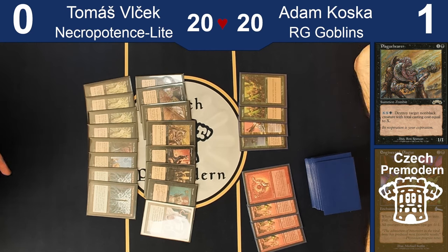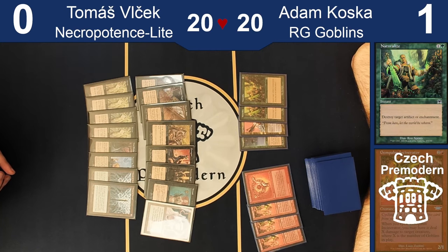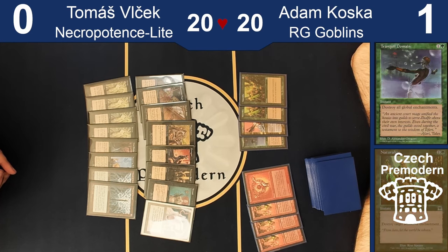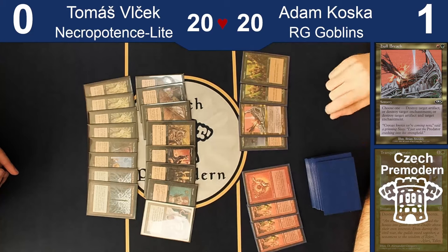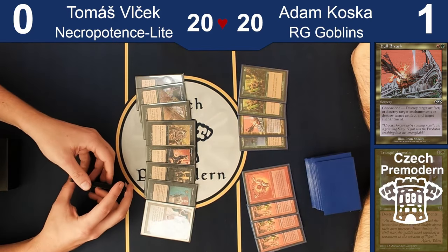My sideboard is quite straightforward. I think the Gempalm Incinerators, even though they brought home the victory in game one, aren't exactly what I'm looking for here. I need answers to Engineered Plagues. Sometimes boarding in too many answers can be dangerous because then you have answers instead of threats when you want to be proactive. But this isn't that case because I have other targets besides Plagues: Arenas, Discs, even the Wand of Denial. If I snipe a Plague and a Wand with a Hull Breach, that'll feel good.